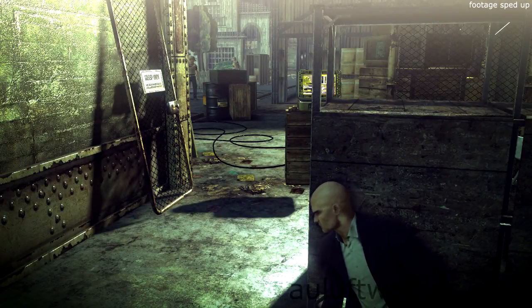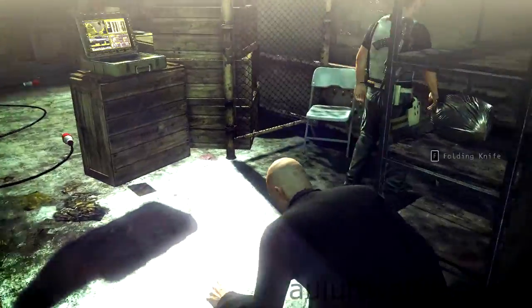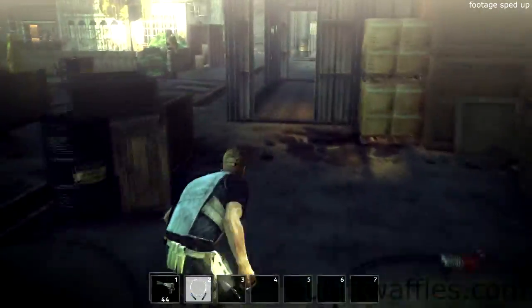Wait for the guard to come and investigate. Sneak up on the guard and garrote him. Drag the body towards the wall to make sure it is out of sight. Take the factory guard outfit and pick up the folding knife again.